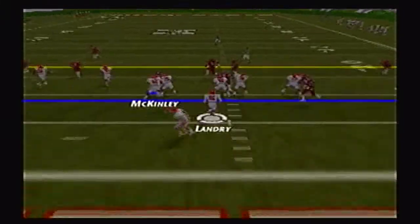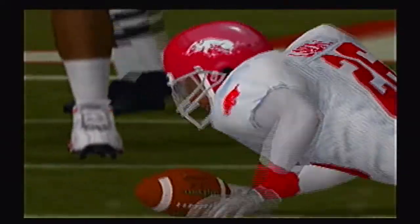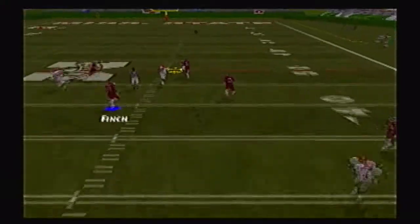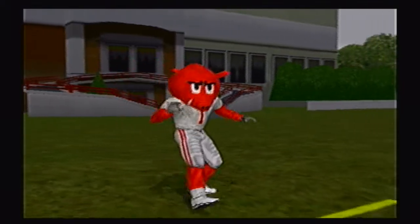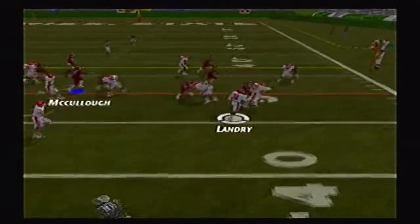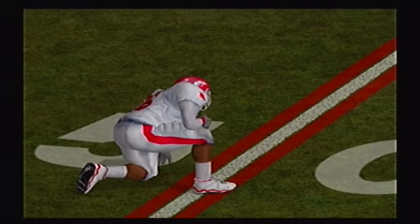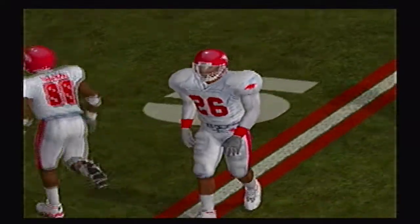Let's see how the Bulldogs defense will fare against Matt Jones and Landry at running back. Jones gets about five yards up the middle, then scrambles looking to throw, finds Watson at about the 47 yard line — a huge pickup for Arkansas. Jones then pitches it out to Landry but he puts it on the turf. Slovakia Griffith, redshirt senior corner and defensive captain, dives on the fumble recovery — a huge play by the Bulldogs defense.